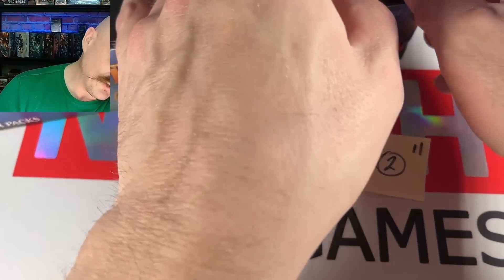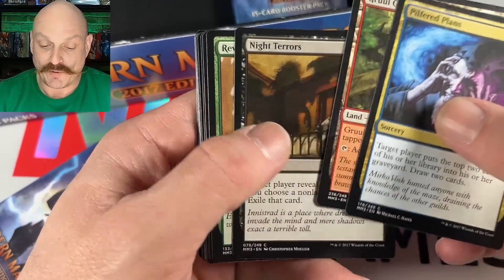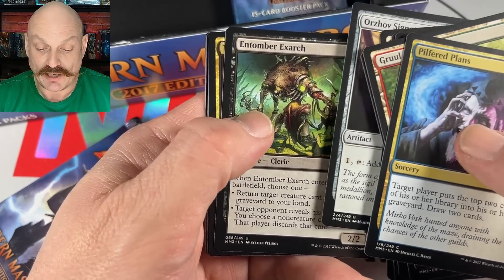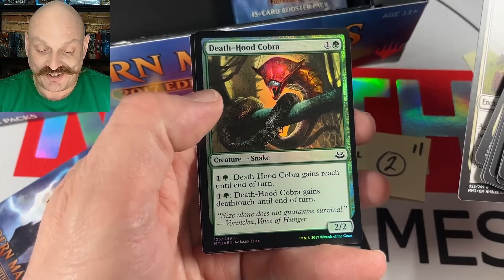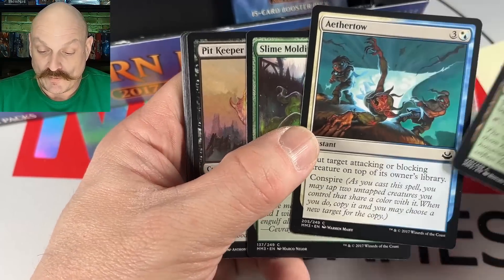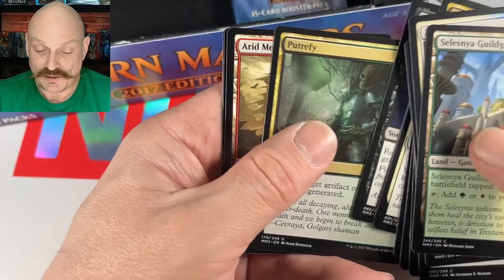Cormac in for two. I hope there's a foil rare in here. That's all we got left today. Pilfered Plans — that's our plans of getting a foil in this box. Tumor Exarch, Stony Silence — a few bucks. Deathhood Cobra — creepy art. We still got time! Aether Toe, On Burial Rites, Putrefy.